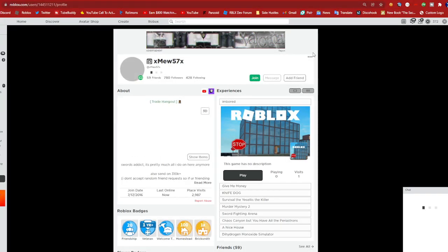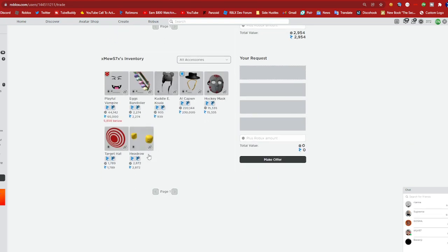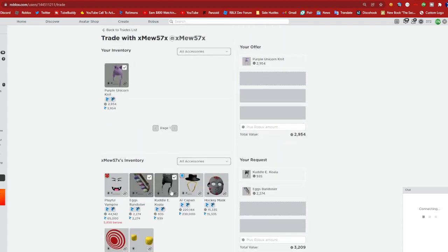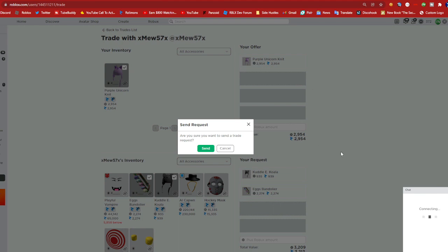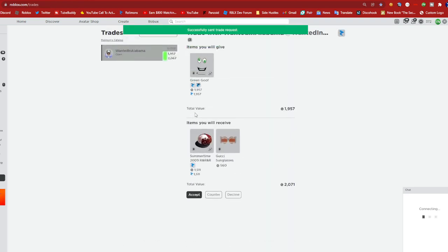I think they have trades off, or I have to follow them. Okay, yeah they just had follow-trade on. Purple Unicorn for 400 Robux — I can't really buy anything so it wouldn't be worth it. Eggs, Bandler, and Cuddle Koala — that's a good like 300 profit. So basically Purple Unicorn for Cuddle Koala and Eggs and Bandler: 2.9k for their 3.2k — I'm gonna send and hopefully they accept.